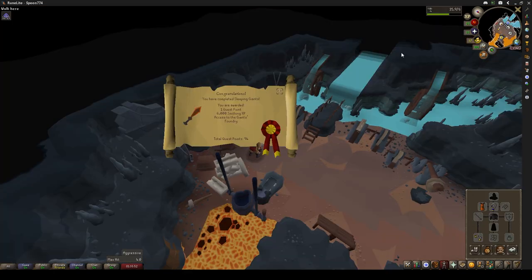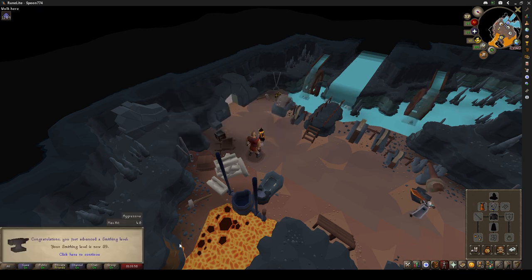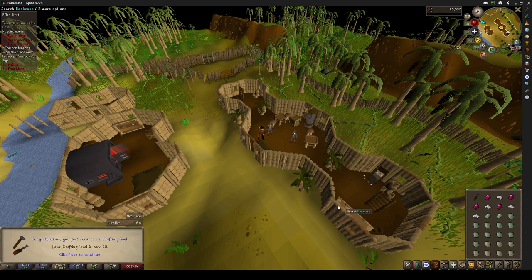And next, off to Giant's Foundry to get some more smithing levels and to complete the quest. Then a quick pit stop to Shiloh Village to pick up some gems and cut them in for a crafting level.